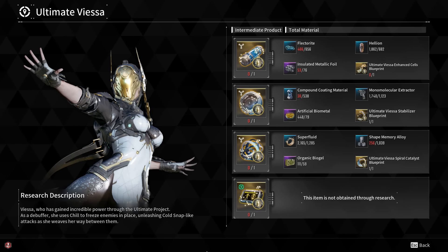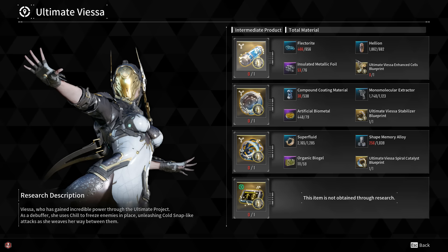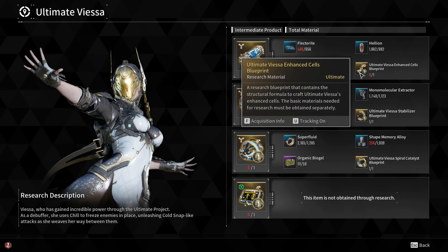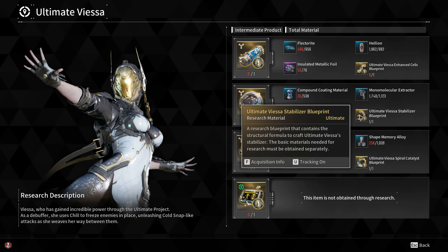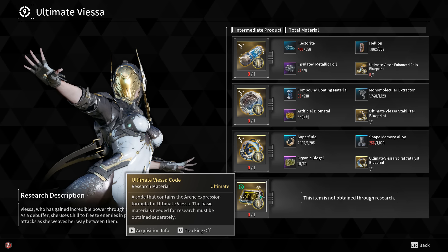You have four primary pieces that you're going to need to farm. I'm not going to cover the common materials that you need for the researchers themselves. I'm going to be covering the four primary blueprints: the Spiral Catalyst, the Stabilizer Blueprint, the Enhancement Cells, and the actual Ultimate Viesa code itself.